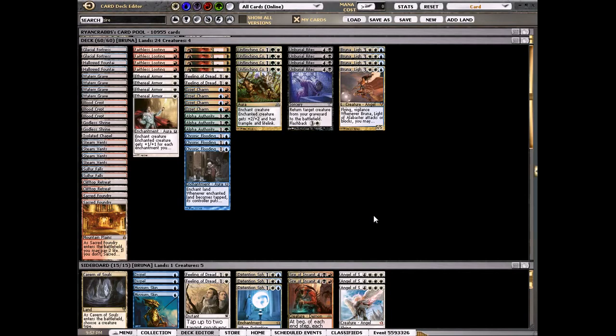Originally I built the deck with no red for a better mana base, but cards got stuck in my hand too easily — I can't pitch them fast enough without red. So I added red, which makes the mana base crazy. It's 24 lands: 12 shocks and 12 buddy lands, including Glacial Fortress, Hallowed Fountain, Watery Grave, Blood Crypt, Godless Shrine, Isolated Chapel, Steam Vents, Sulfur Falls, Clifftop Retreat, and Sacred Foundry. Most untapped sources are blue and red so we can Faithless Looting, Chronic Flooding, and Breaking quickly. White and black are mostly just for Unburial Rites and Entering.